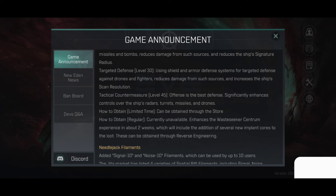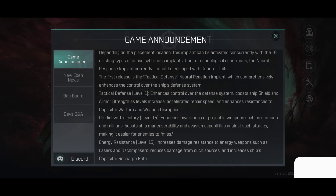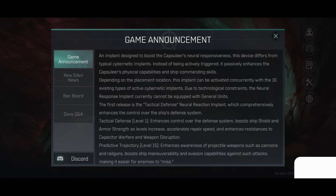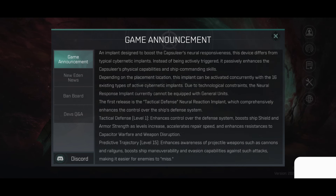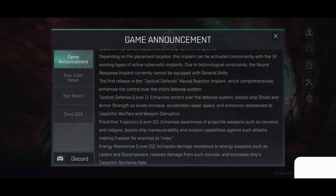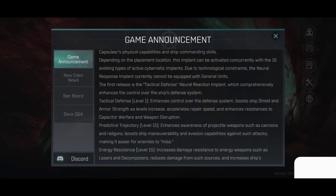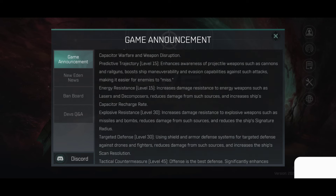Tactical Countermeasure Level 35: offense is the best defense — significantly enhances control over the ship's radar, turret, missile, and drones. So basically a new implant that will enhance the defenses. I'm not quite sure I'm a fan of having an implant here to boost defenses, but we will see how that will turn out. It doesn't seem to be too broken, but it could be different from what we see here.